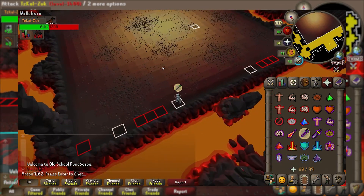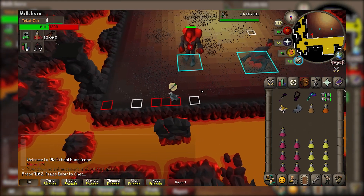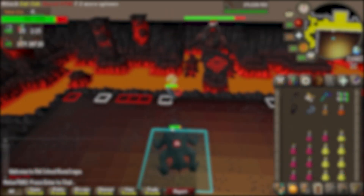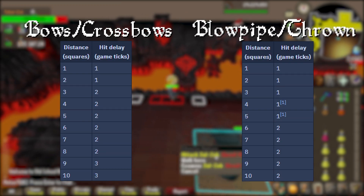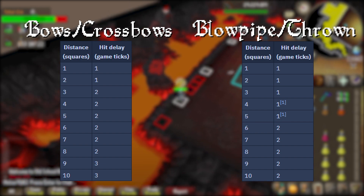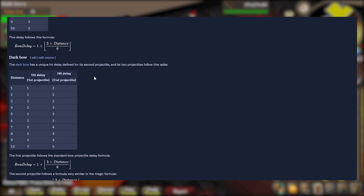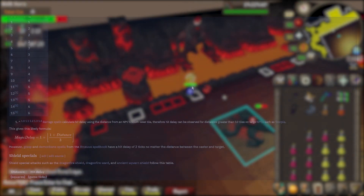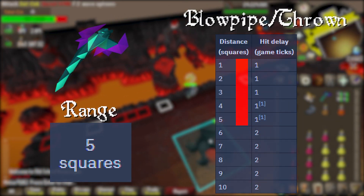You want to first attack one of either the Mage or Ranger, and then tag the other monster to off-tick them. What you want to keep note of is your weapon's hit delay, which is basically the time the projectile takes to hit the target. You can see the hit delay of pretty much all weapons on the wiki page for hit delay. If you're using a blowpipe on rapid, for example, the hit delay is 1.